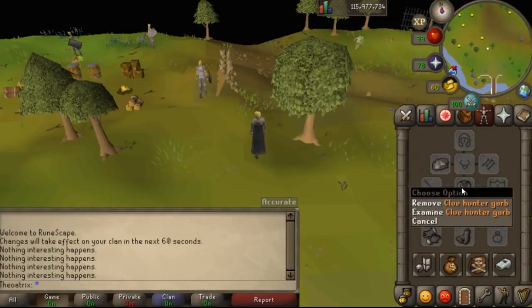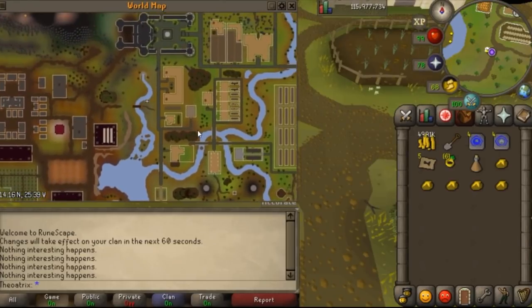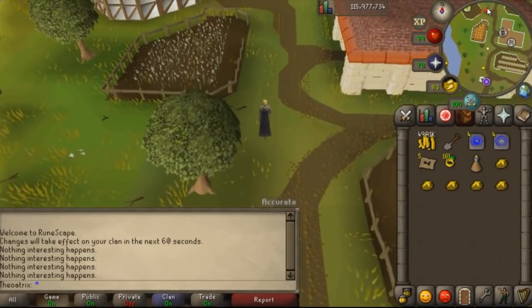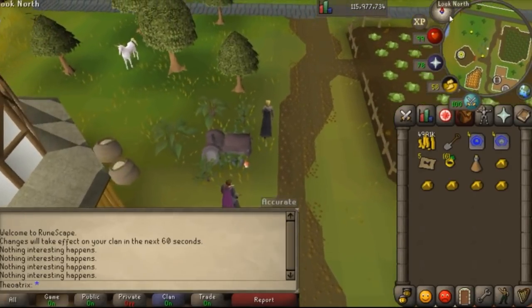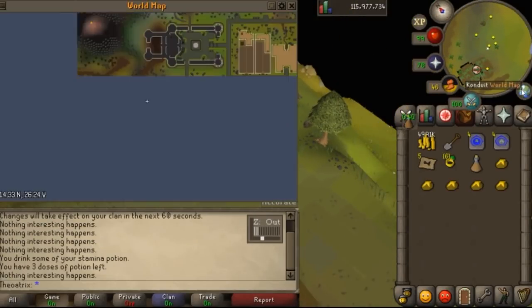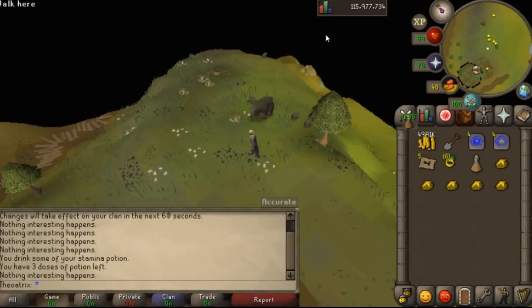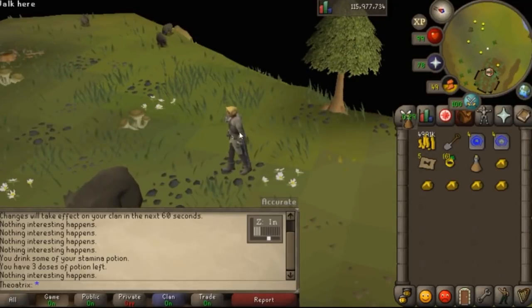Now I'm going to show you guys how to get the garb, or the body. To do this, you need to go to Great Kourend. I'm just going to go to my house since it is very close to the house location. The location for this one is just near the mess hall. If you can't change your house to Kourend, you're going to have to take the boat from Port Sarim all the way here and walk — it's not a big walk, but it is kind of far. This is the exact location for the body. You need to cross this bridge and make your way right next to this tree. You'll see these patches on the ground — dig here and you will get the body.